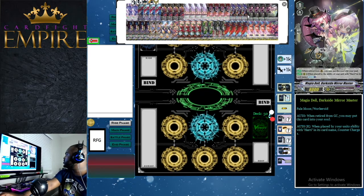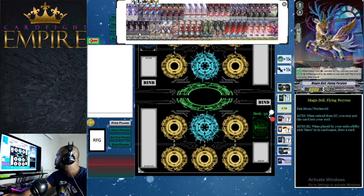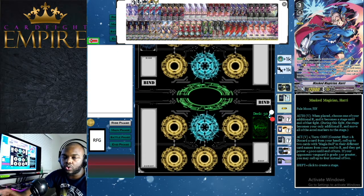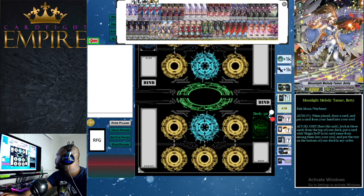For grade ones we have four Magia Doll Dark Side Mirror Master. It shares the same first guard ability, and on rear guard when placed by a unit's ability with Harry in its name, you counter charge one — canceling out Harry's counterblast cost. Flying Periton does the other half: when placed by Harry's ability, you draw a card. So if you call Dark Side Mirror Master and Flying Periton together via Harry's skill, you've canceled out the entire cost — it's a break-even that just gives you more units and shield.